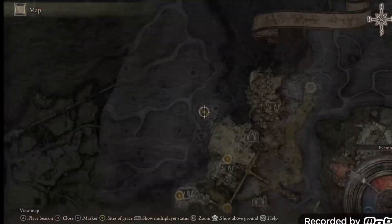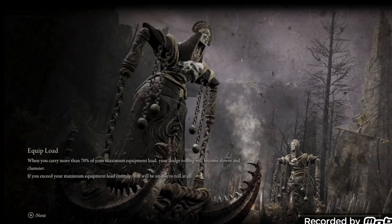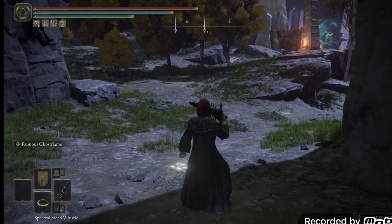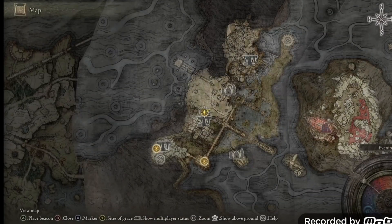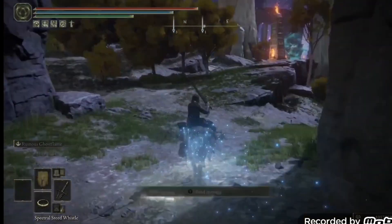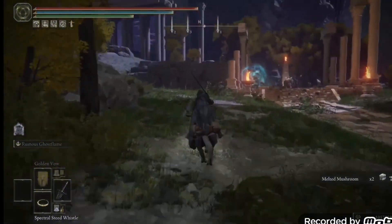That's basically it — you can just spray your enemies so they take damage. Now we can travel back to our grace. This area is not really a requirement, it's pretty optional. If you are watching this playthrough you don't have to do this part, you can skip all of it including the quest lines. Usually if you complete all NPC quest lines you'll get good rewards from them.